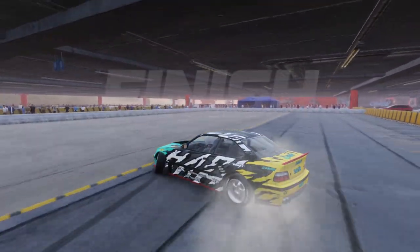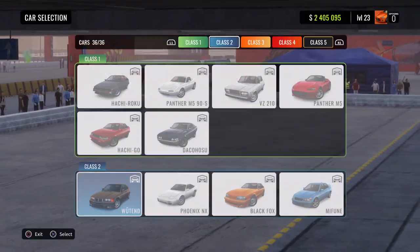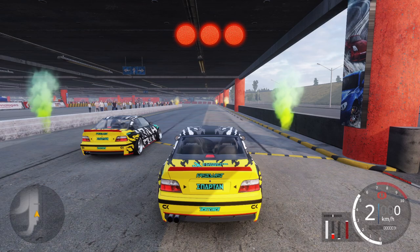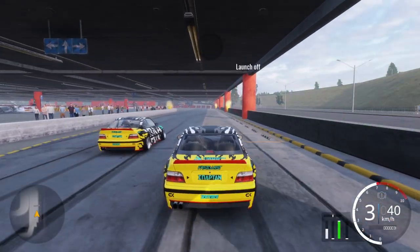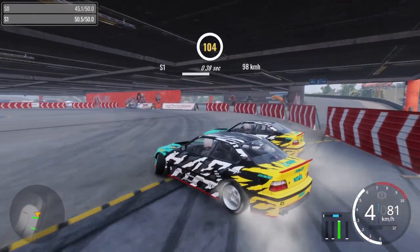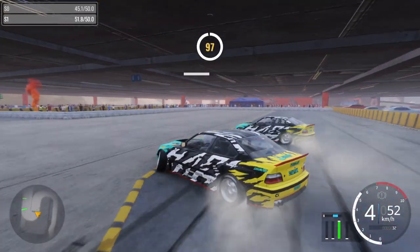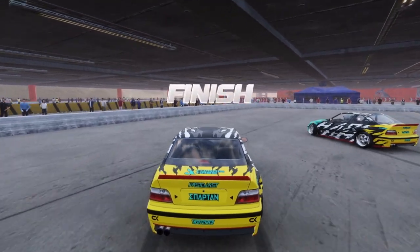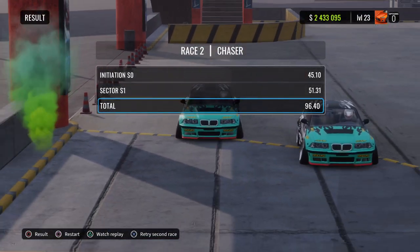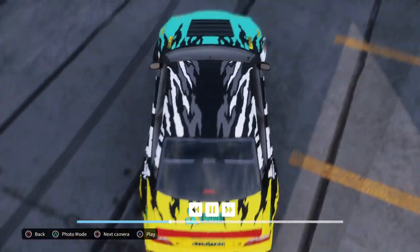I had to do a handbrake there because I did not want to end up in that fence. 94 — not that bad, could do better, but let's chase. See contact — that's why I did the handbrake. It says contact in orange letters, yet I still get a 96.40 because I had close proximity. It was actually a decent chase run, and the lead run was also pretty good.